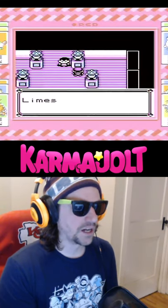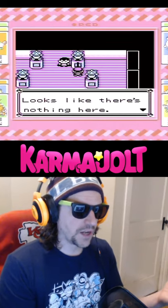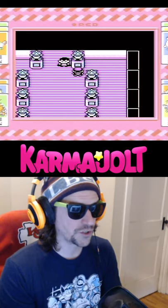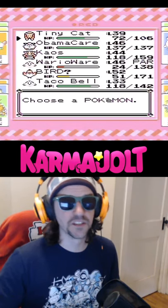But unfortunately, using the super rod anywhere that isn't the Cerulean City Gym will find you nothing, so I wouldn't really categorize this as a useful glitch. By the way, I'm using an actual cartridge here, which is why the picture quality suddenly changed.